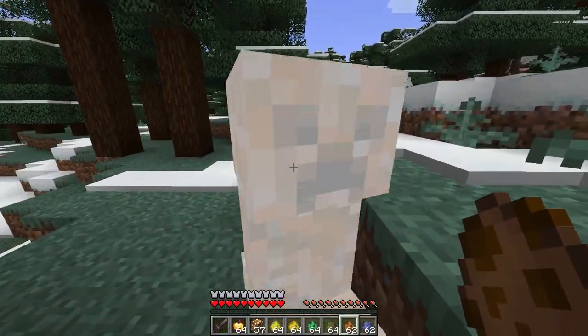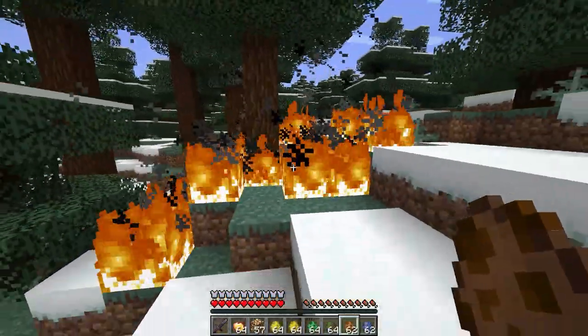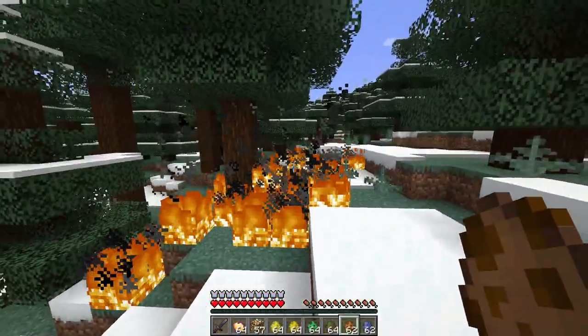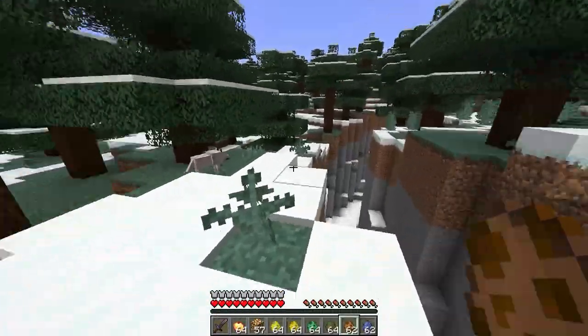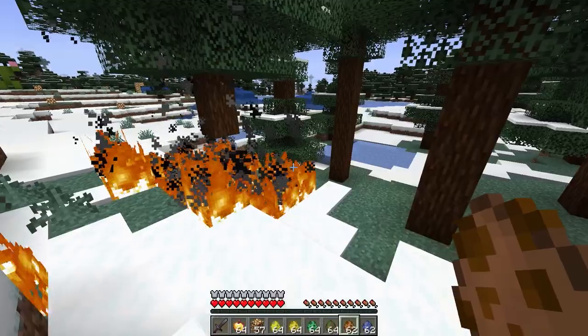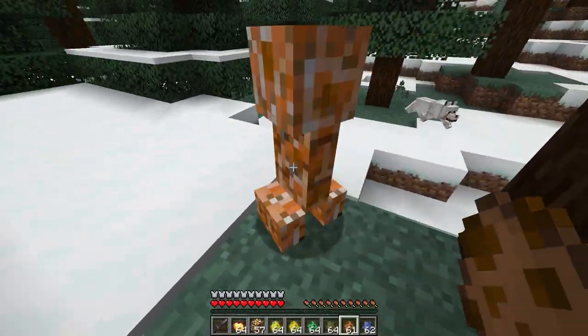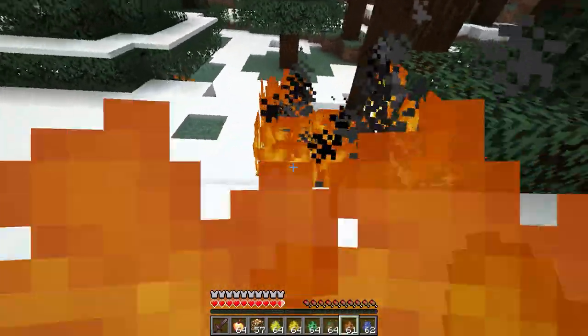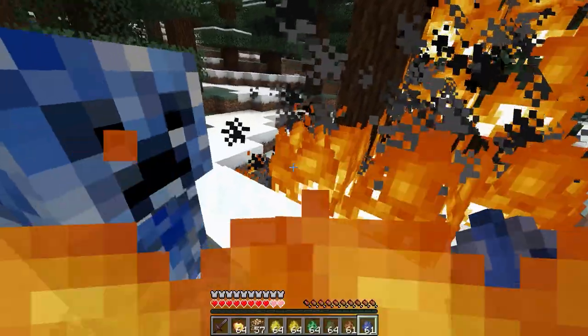Let's see what the fire creeper's actually like. That's a bit more fire, that's a bit more what I expected. He doesn't do straight damage either — he just does the fire which hurts you. I can imagine running into these guys would be quite annoying. If he blows up your wood house or something, he's going to ruin a bit of your build.